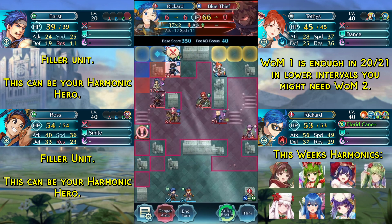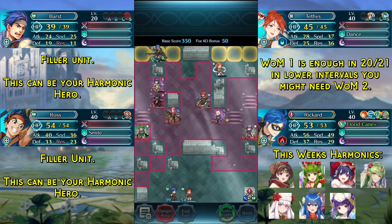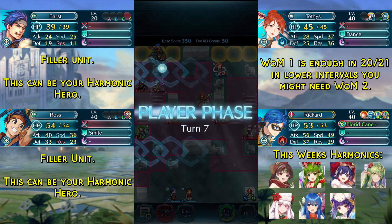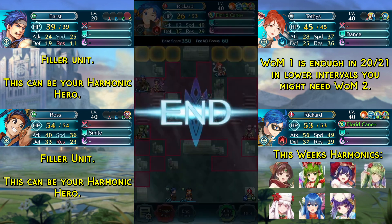We kill this Blue Thief and move back to safety and end turn. We end turn once more in order to have the Thief approach, then finish off the last Thief — and that is the solution done.